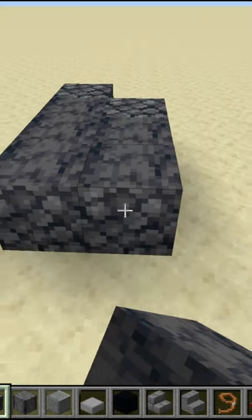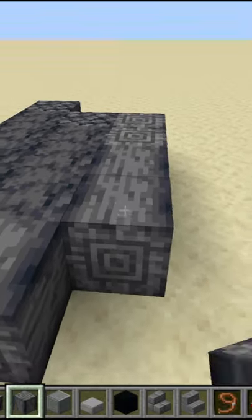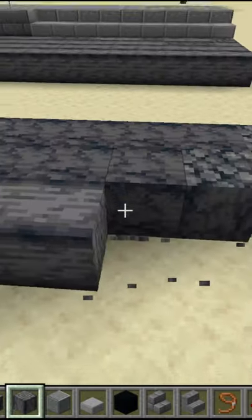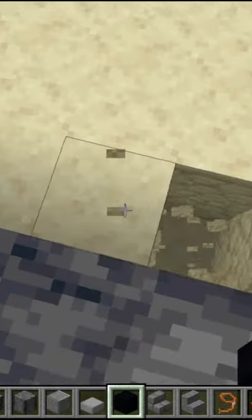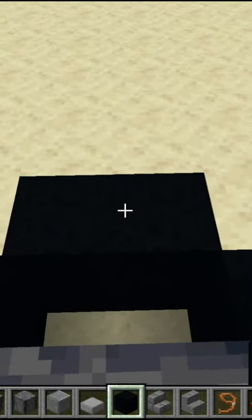Step one is to build out your road. I'm going to use basalt in a couple of different variations in order to mix up the textures. Wherever you want your gutter to be, go ahead and dig down two blocks. Then you're going to cover that completely with a very dark block — I'm using black concrete.